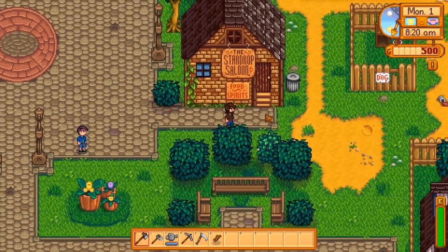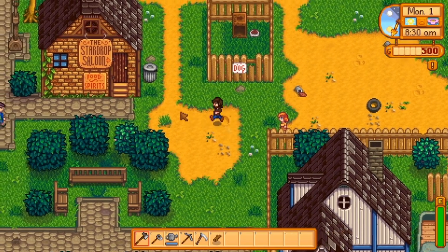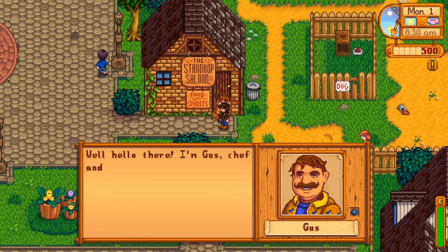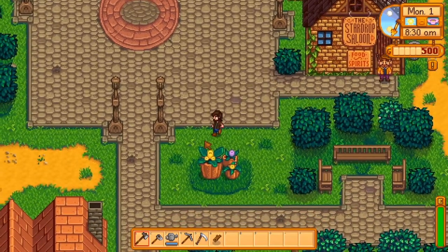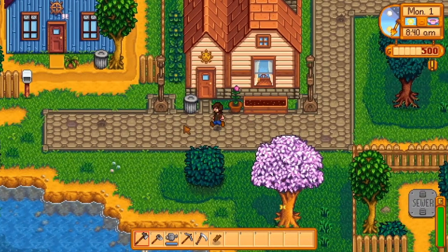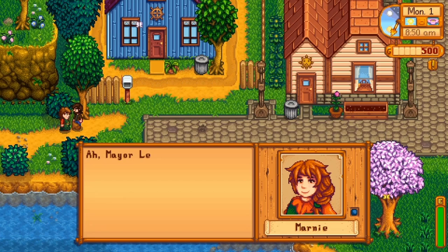We've just met Shane. We move to the right and we speak with Penny. We wait outside the saloon until Gus comes out. After greeting Gus, I make my way over to the Cindersnap Forest, but before entering that section of the map, we're going to meet Marnie just outside of Jodi's house.